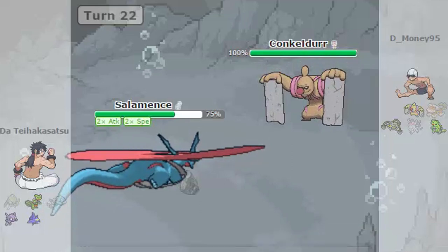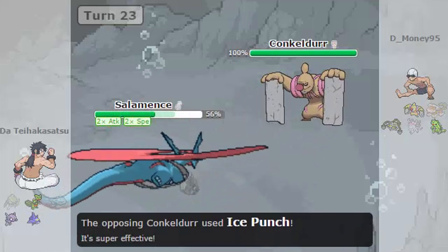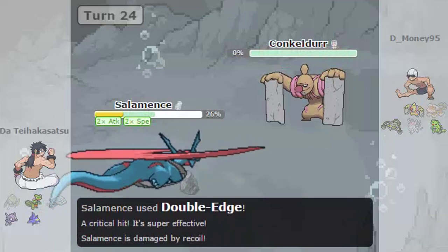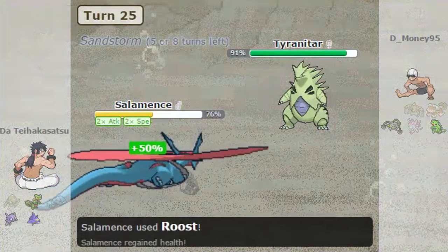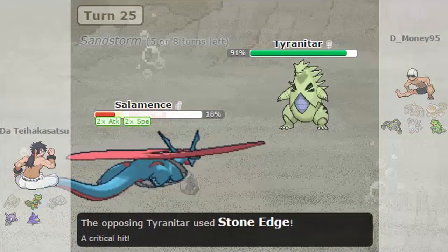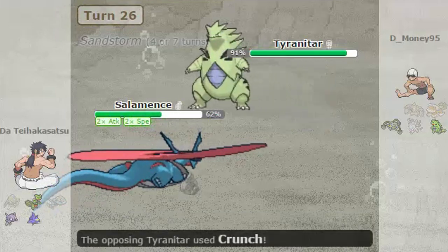Then he sends out Conkeldurr. I'm going to use Roost, taking away my Flying type and only having Dragon. Because of its bulk, it did not get one-shotted like it normally would. That crit was unnecessary, by the way, because Double Edge had just wrecked Conkeldurr completely. Then he sends out Tyranitar. I'll use Roost again, taking away my Flying type, and he'll use Stone Edge. Had I not done that, Salamence would have probably been one-shotted. So that's another reason to have Roost.